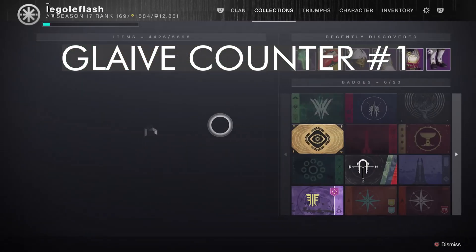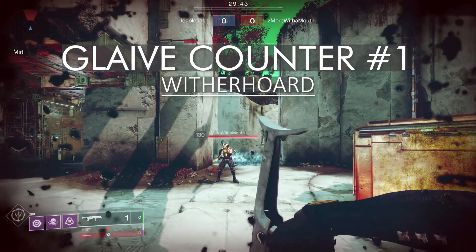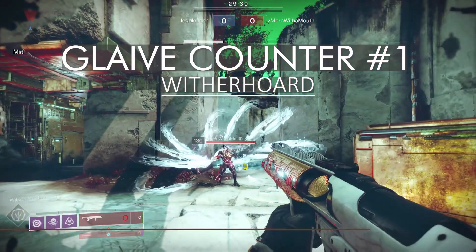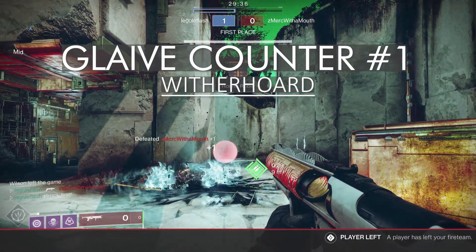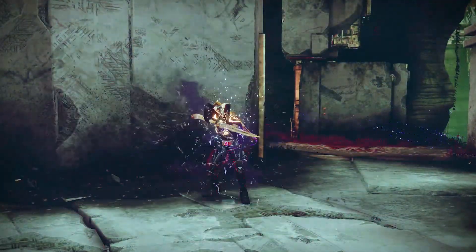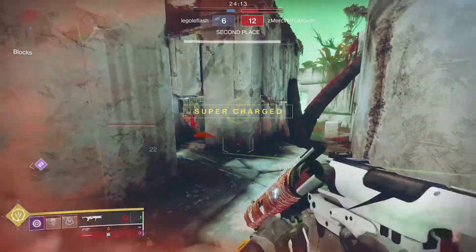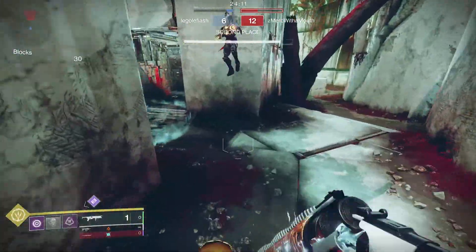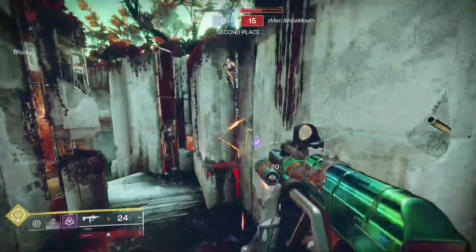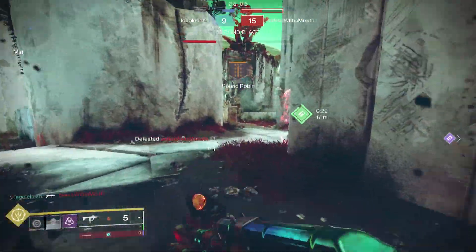Glaive encounter number one. Y'all aren't ready for how this stuff works. Wither Horde. This is the only weapon in the game that will straight up delete a glaive user through their shield. Not only is it an insta-delete, but your hitbox area becomes so massive with the shield that a glaive user becomes a giant balloon for you to shoot at with Wither Horde. It's hilarious and so lethal. If I'm in a trials match where there's a decent player with Wither Horde on the other team, I will straight up take the glaive off. It's not worth becoming that big of a target for the enemy team. It's a hard counter.